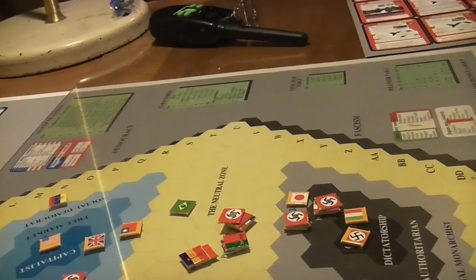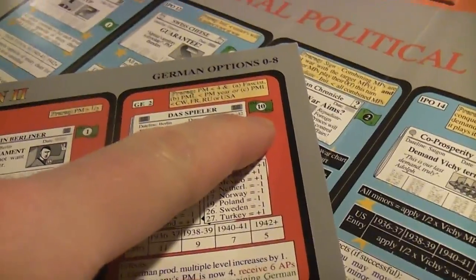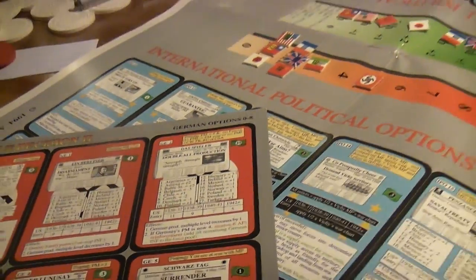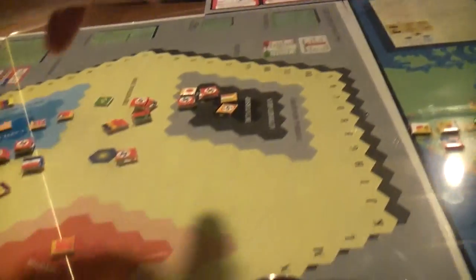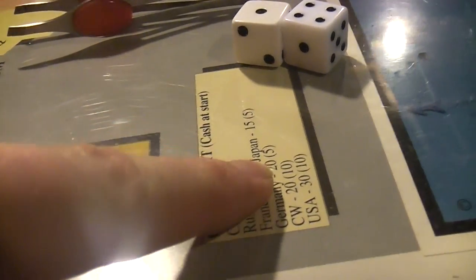After you do that and square it all away, Louis had to go into debt. It cost him $10 because there's a cost on here. He started with $5, so he had to go $5 into debt, but that's okay. His debt limit is $20 — he can go way into debt and be okay.